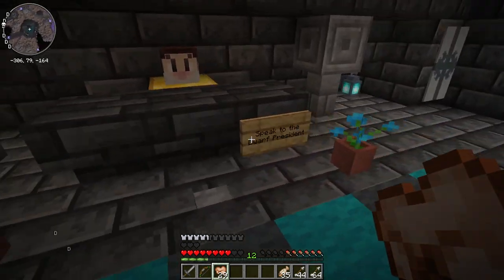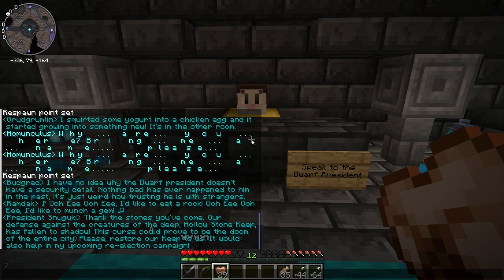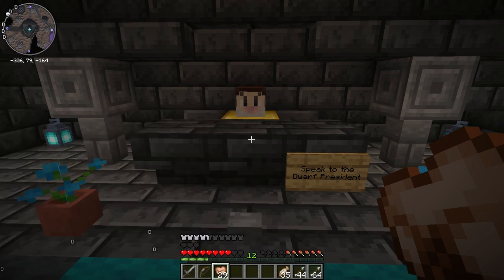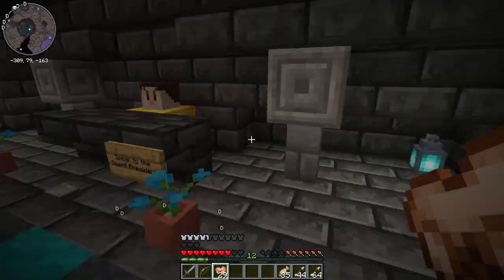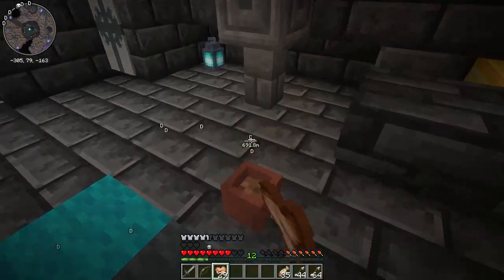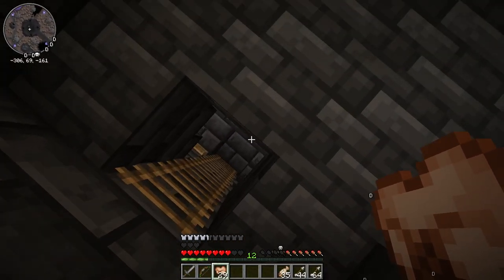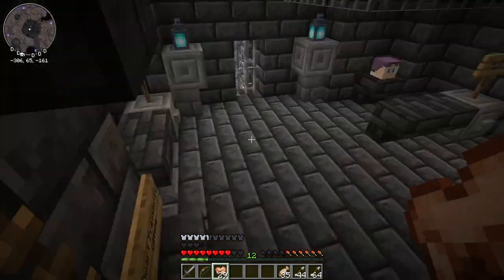Oh, I see gold blocks — that's where you guys sit, huh? 'Thank the stones you've come. Our defense against the creatures of the deep, hollow stone keep, has fallen to the shadow. This curse could prove to be the doom of the entire city. Please restore our keep to us.' What about my upcoming re-election campaign? Well, as much as I care about your re-election campaign, you have good stuff for me — that's all I care about. Let's go see the dwarf executive's office. Oh, a wooden button!